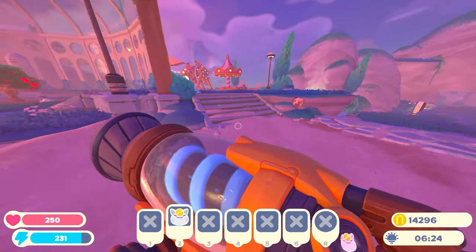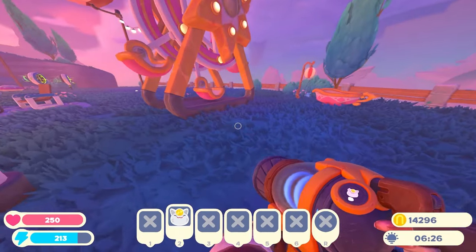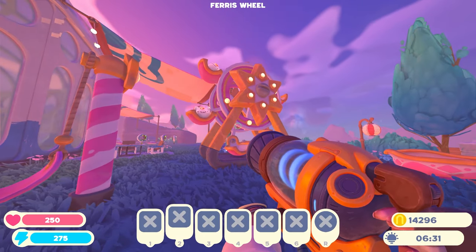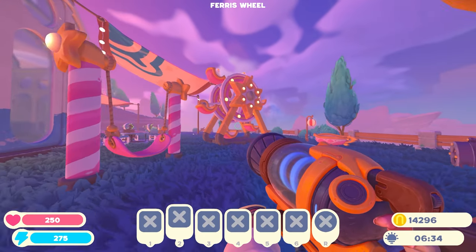Where am I going to stick these lucky slimes? Maybe in the fun zone. Let's put them there — they can ride the ferris wheel for a while. Hopefully they don't disappear. Maybe they'll just stay there because they're stuck on the ferris wheel.